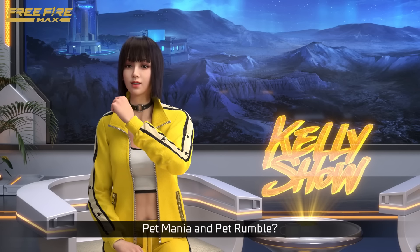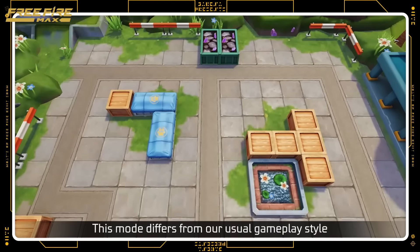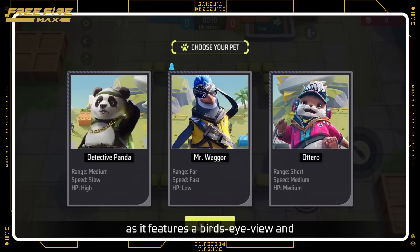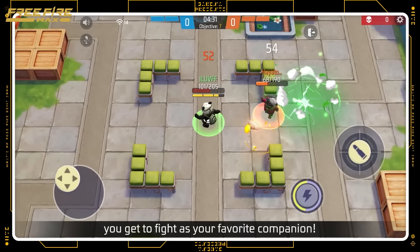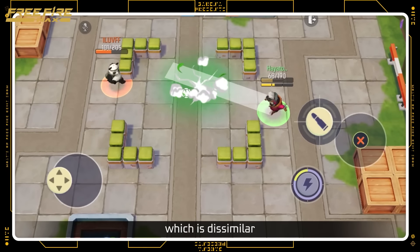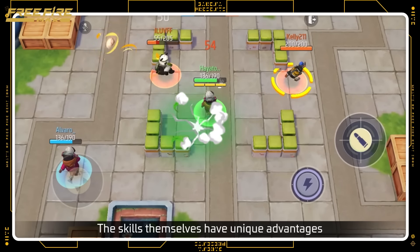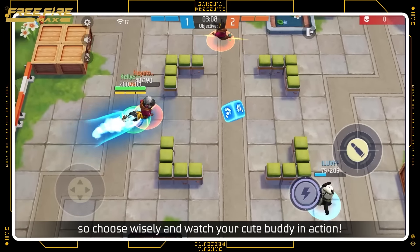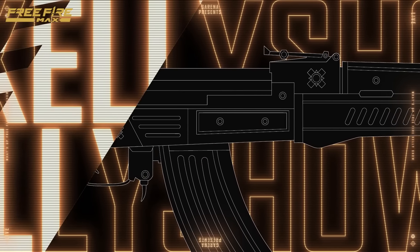As for pets, remember our previous quirky modes, Pet Mania and Pet Rumble? Now we're adding the brand new Pet Smash mode to the series! This mode differs from our usual gameplay style, as it features bird's eye view. You get to fight as your favorite companion! Each pet will have a different skill, which is dissimilar from its default version in the classic pet series. The skills themselves have unique advantages, so choose wisely and watch your cute buddy in action!